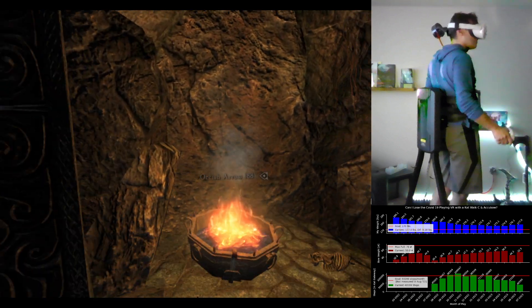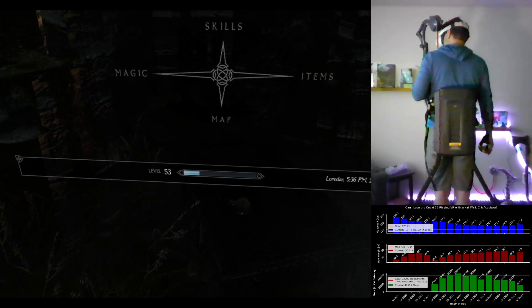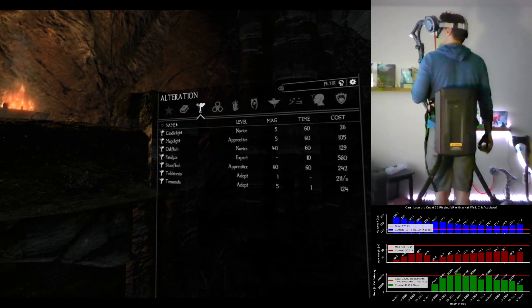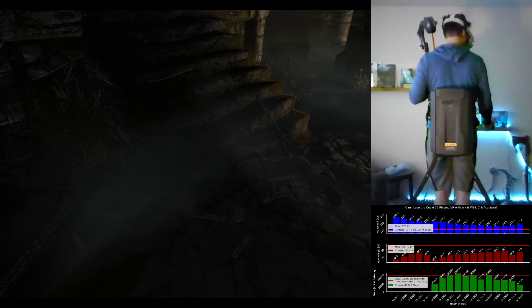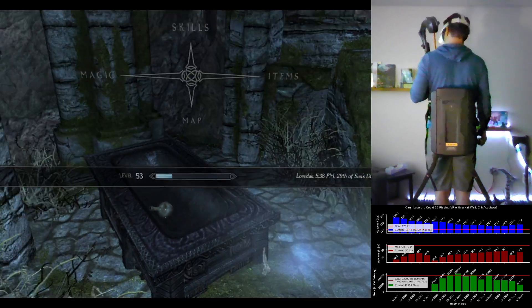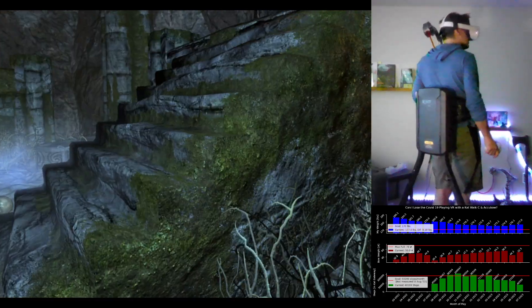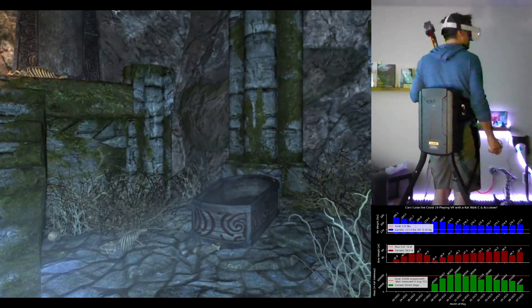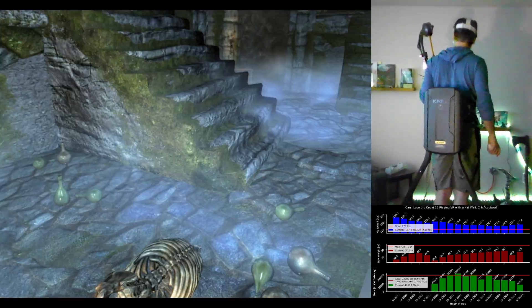I'm invisible. This is actually a really hard place to see, so I'm gonna cast candlelight just so I can get a look around. You can see it's very coffin-y. There's some stuff up there — I think that's the path out.